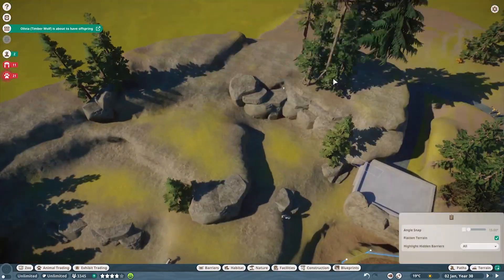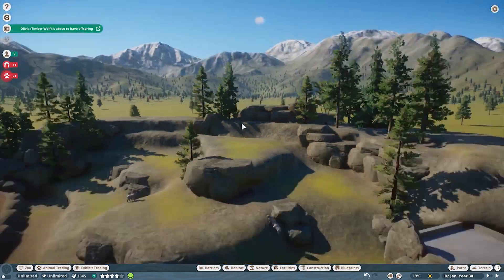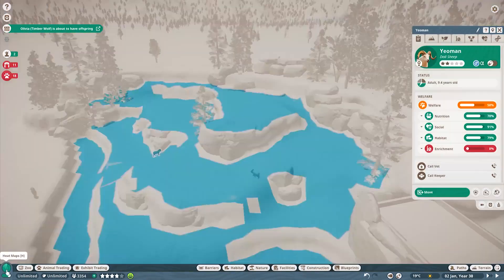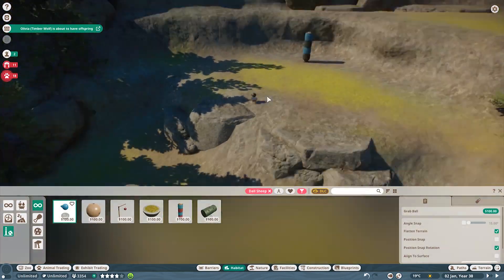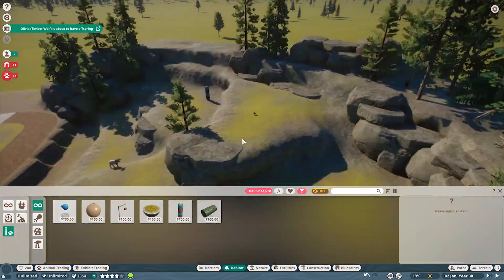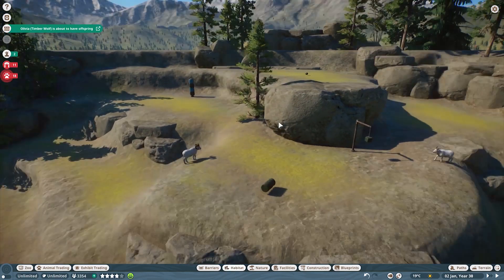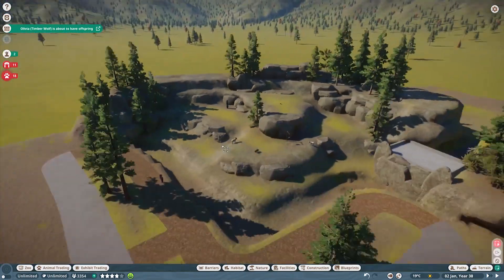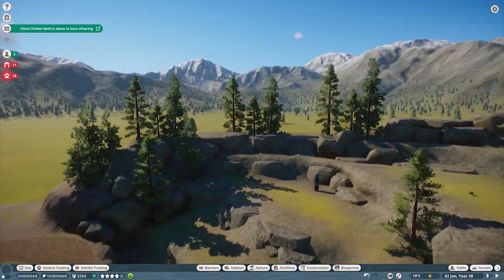As I was saying, next video we're either going to have a build video where we build that food area, or we're going to start working on our African area, which we haven't really done a lot of. I know I wanted to make a nice big African area next to the reptile house area. I got really excited with the Arctic pack and wanted to finish that up, along with the North American animals. I think I'll save the polar bears for a little bit until I get back into the swing of things, so I can really make a killer polar bear habitat.